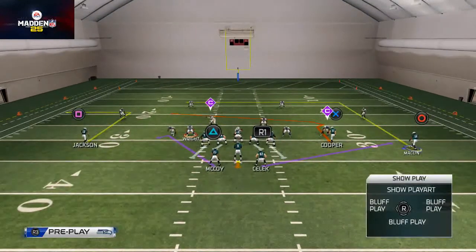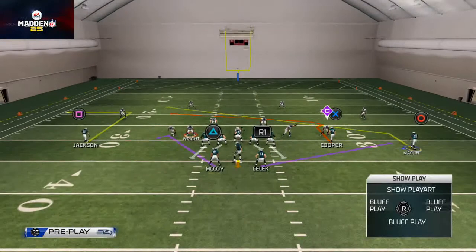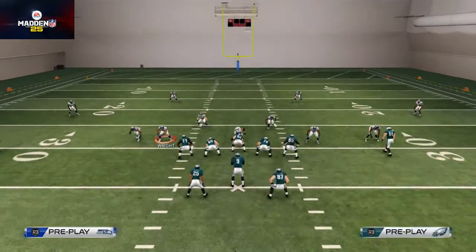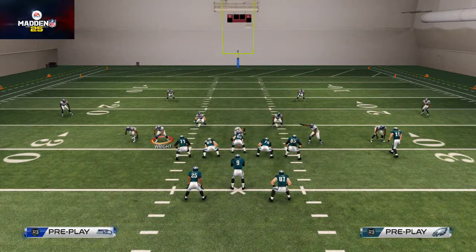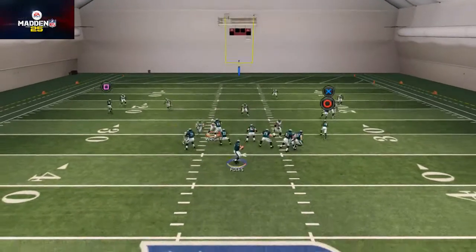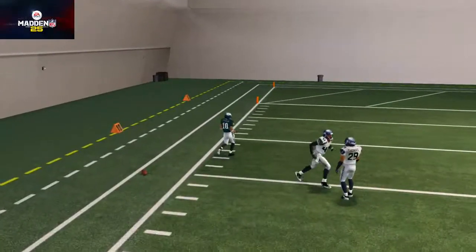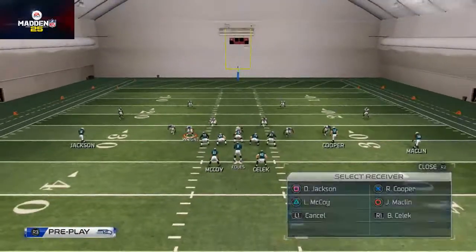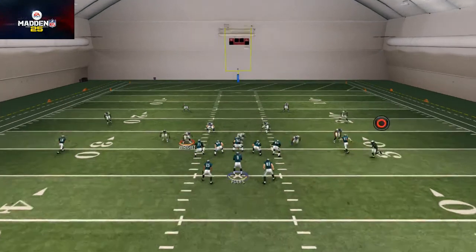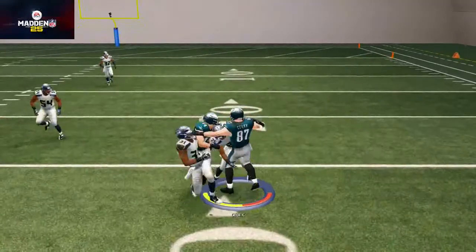Next, I want to place Jeremy Macklin on a slant route. He's going to clear out space so that when Riley Cooper comes on that shake route over the middle, it'll open up more space. When we snap the ball it's actually going to be a zone blitz, so I'm going to deliver the out route quickly to Deshaun Jackson. Against backed-off coverage like that you can fit that out route in very quickly and it really forces the defense to commit to stopping that.